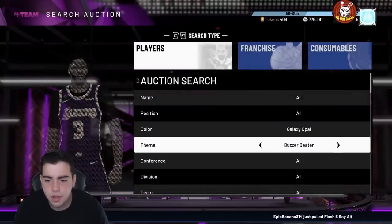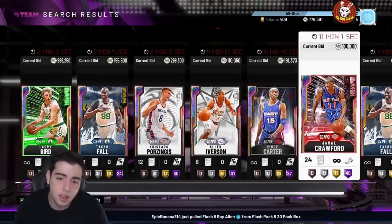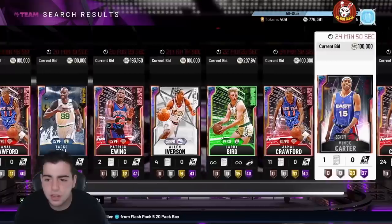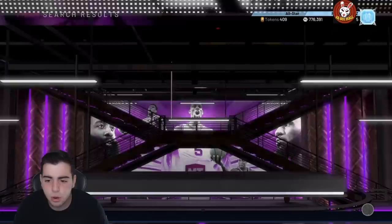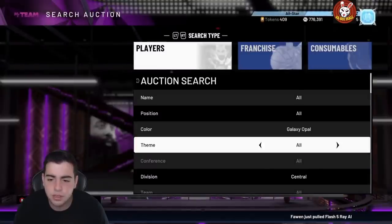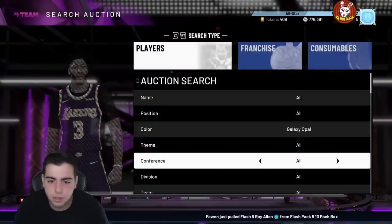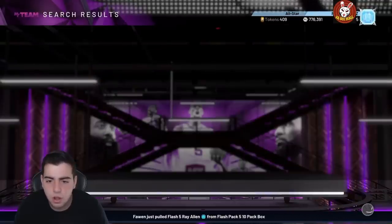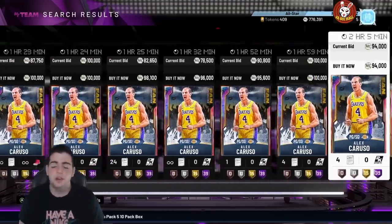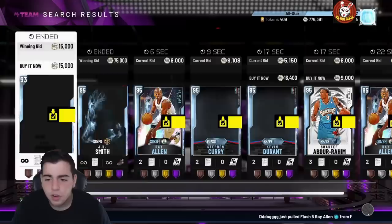Next is the Opal Atlantic filter — this one's also solid. I got one snipe from here, it was Jamal Crawford. I don't sit on the opal filters much anymore since there are a hundred different ways to make MT. You can play with the divisions too. West is kind of destroyed because of Caruso, so the West Opal filter isn't great right now.